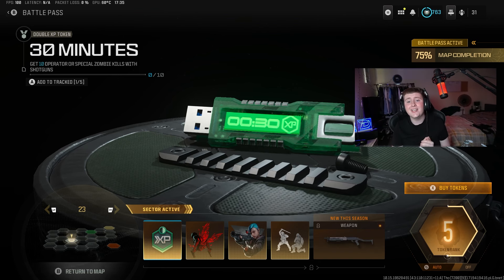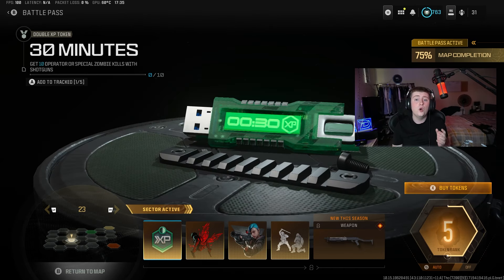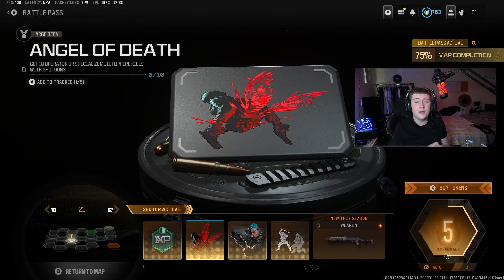For the first challenge, you need to get 10 operator kills with shotguns — very easy and very simple. Alternatively, you can get 10 special zombie kills instead.